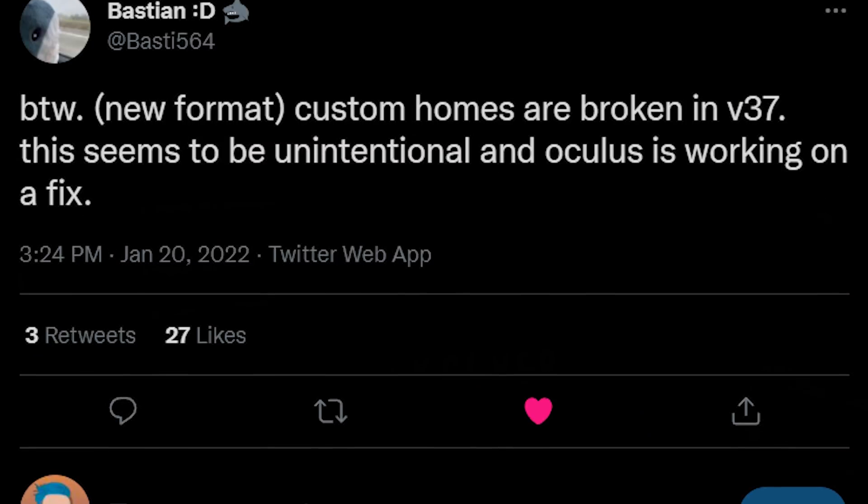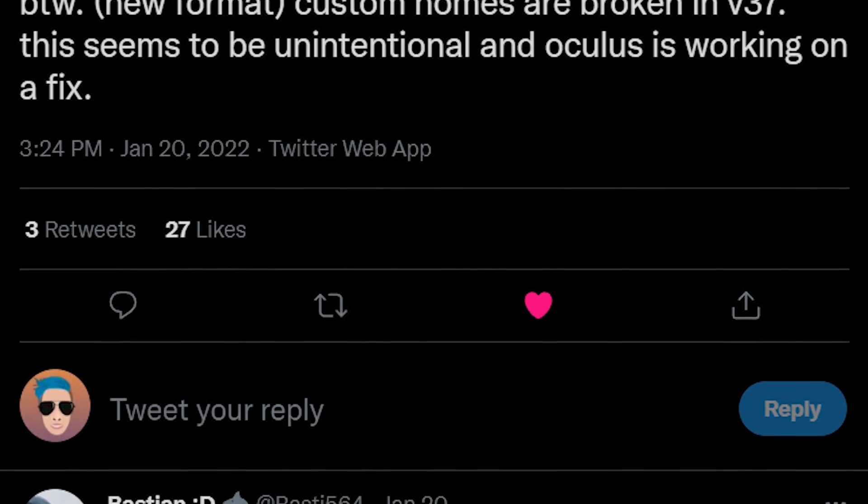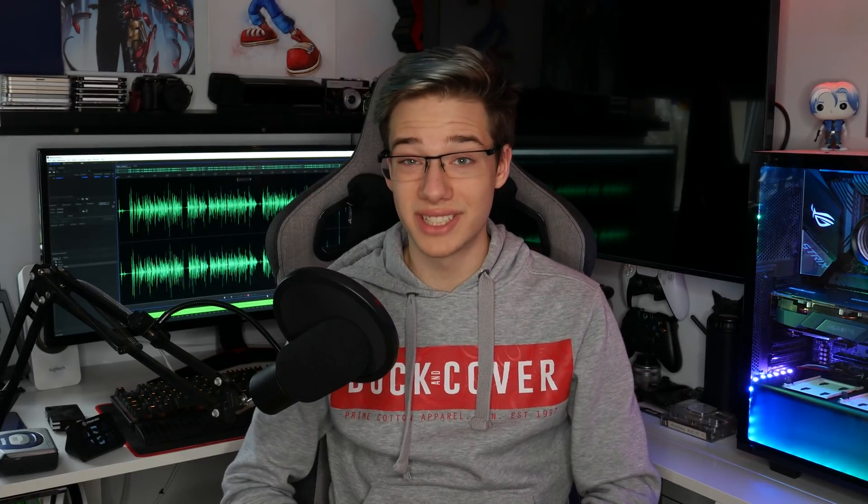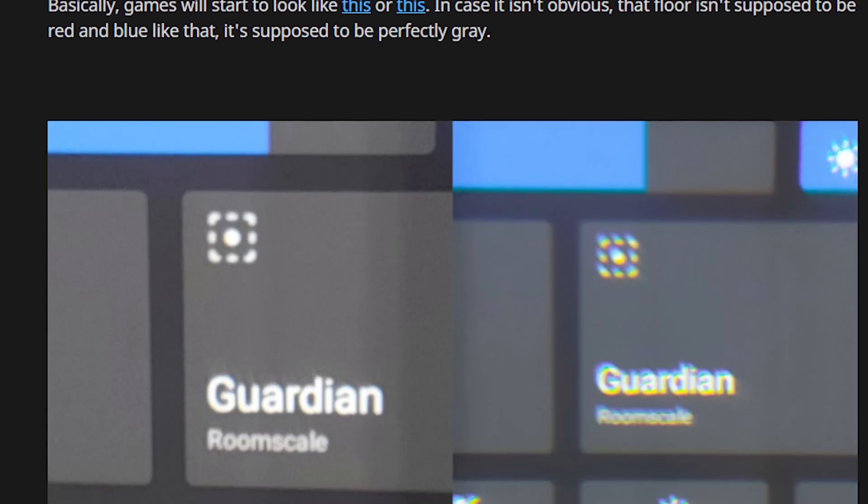Even today, Basti actually released a Twitter post saying Oculus has actually broken custom homes and they're working on a fix. This wasn't done intentionally — they broke it and they don't work, so they're working on a fix and hopefully it will be released very soon. Quite a sad story for anybody using custom homes. And for example, V37 is also causing blurriness for some users, so you might want to double think about updating.